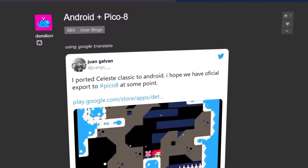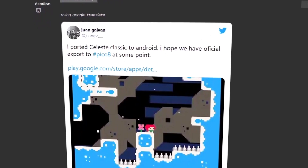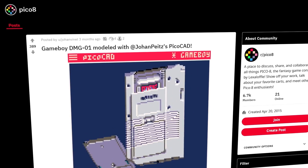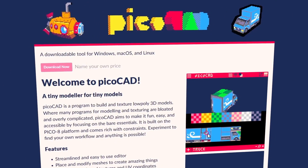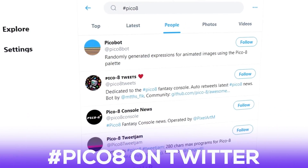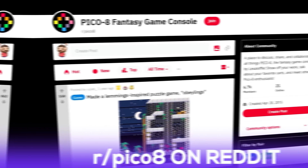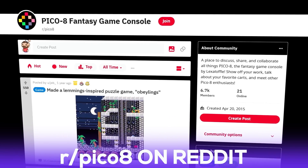There's even a dev — shoutout to Juan Galvan — who came up with a port to play Celeste Classic on Android. Another dev, Johan Peetz, developed a tool called PicoCAD, a program to design and texture low-poly 3D models, available at itch.io. For more on the Pico-8 community, you can follow trends on Twitter using the #Pico8 hashtag, and you can also join the Pico-8 subreddit at r/Pico8.